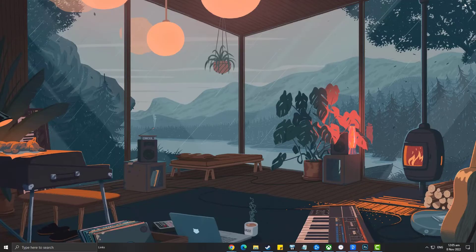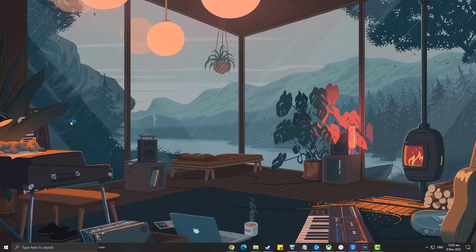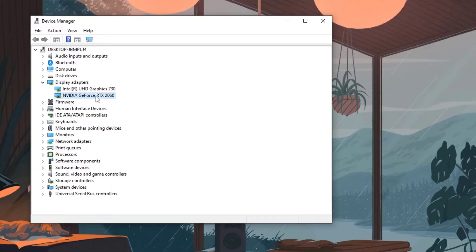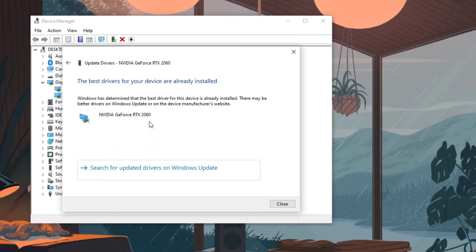Type Device Manager in the search bar on your desktop and then click the icon that appears in the results. Click the Display Adapters icon to expand it. Right-click the GPU you are using to play the game and then select Update Driver. Choose Search Automatically for Drivers. This will search online for any new drivers and automatically download and install them on your computer. Finally, restart your computer after installing the latest drivers, then try to run Persona 5 Royal.